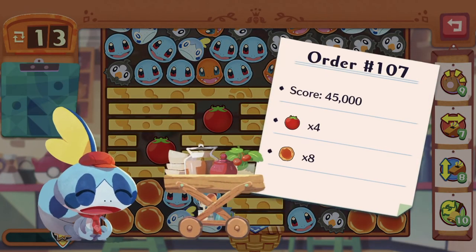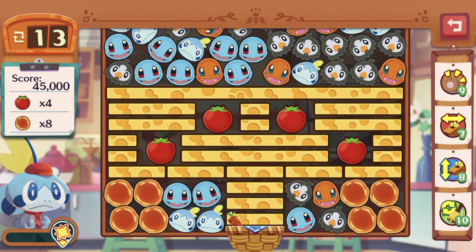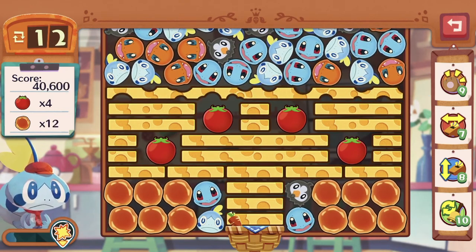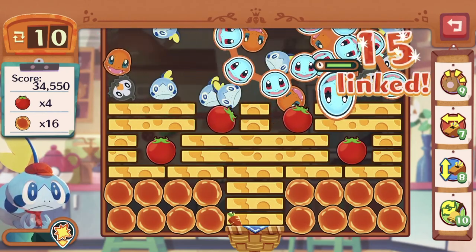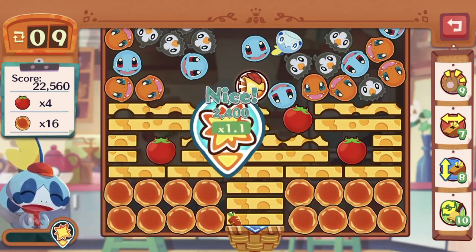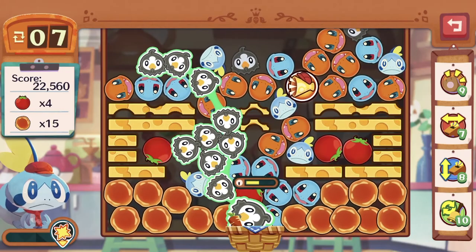What in the world is this? 45,000 score, four tomatoes — the basket is tiny. The strategy here is probably to get Sobble's skill to activate and destroy the whole bunch of cheese in the middle lane. At the same time, we need to try and set the tomatoes free. Let's get some Sobble icons going. Scorpio has a lot of icons. We've got the skill — let's destroy the center row. And now we can gather icons and push the tomatoes in.